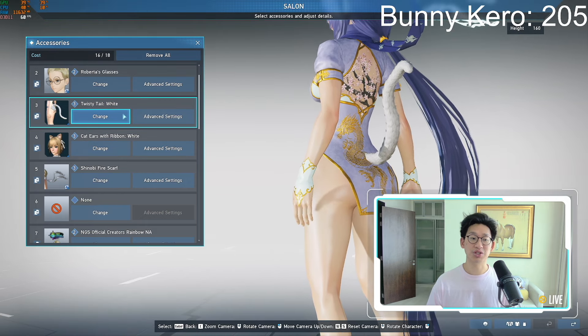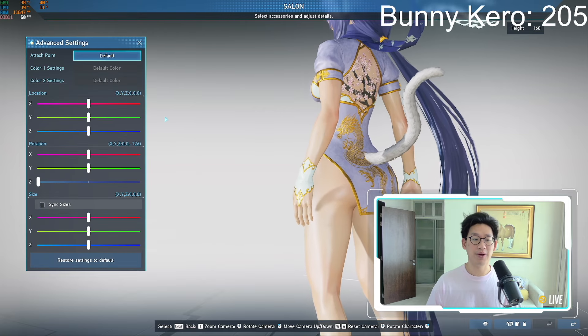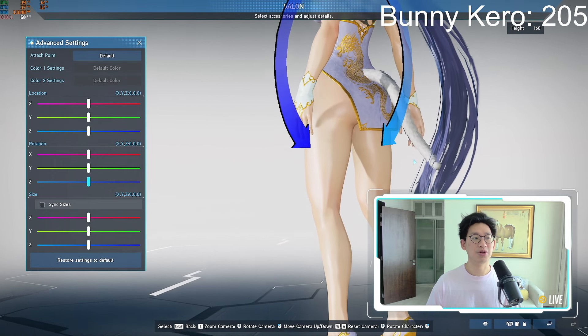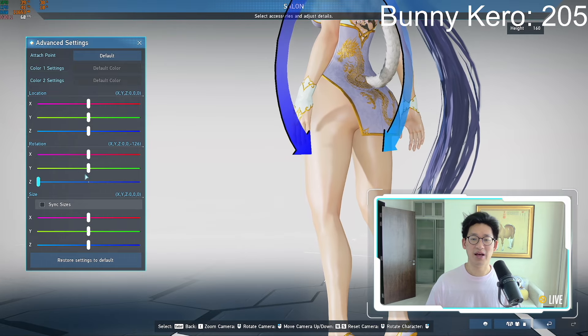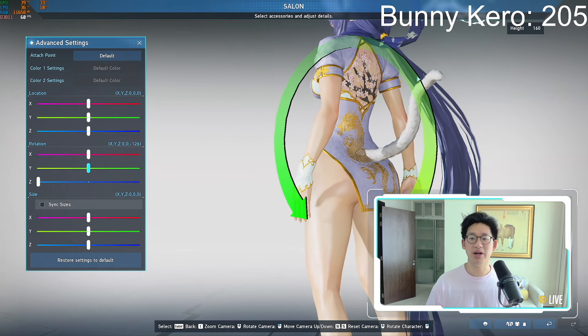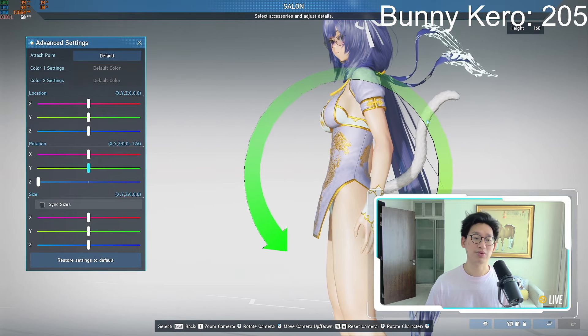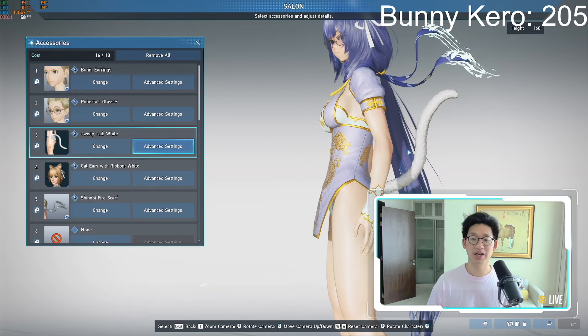Something that Eldora actually taught us in chat yesterday was to flip the tail the other way around. By default, this twisty tail is flipped all the way down — kind of a calm cat look. But if you flip it 180 degrees, now you look like a lively cat. That was really cool, so thank you Eldora for this piece of information. It made it a lot better — I prefer the cat's tail to be like this. It's excited, it's happy.